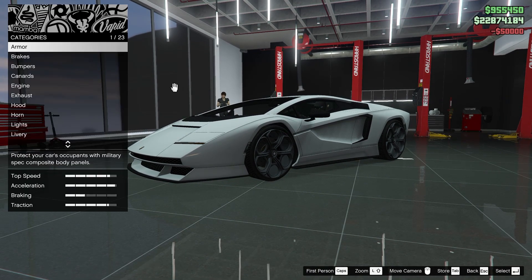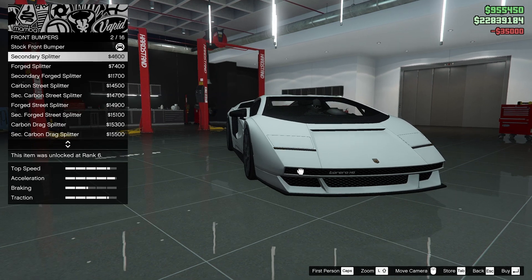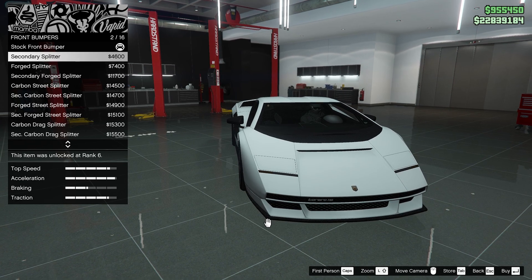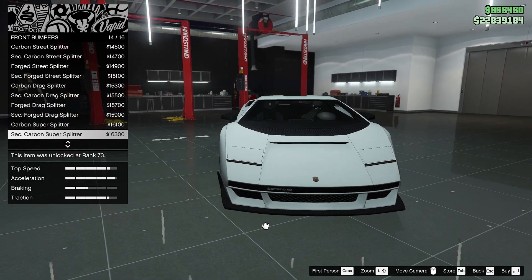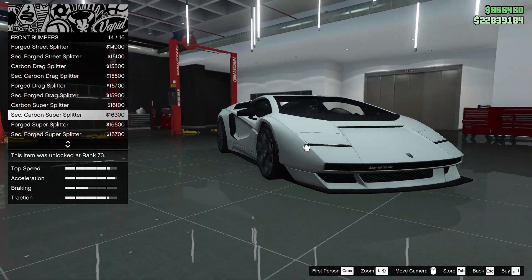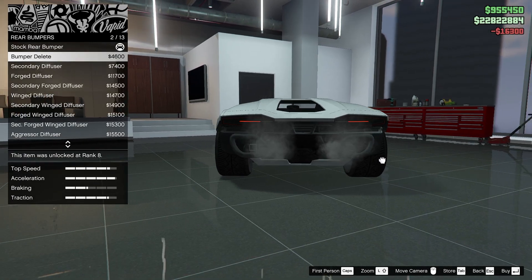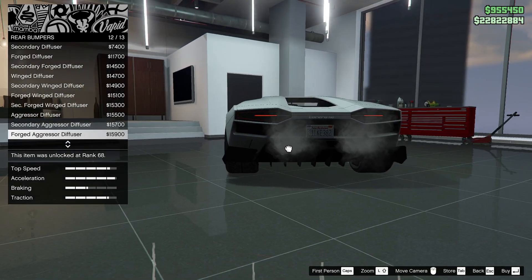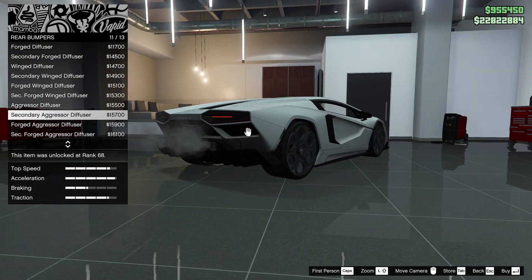We're going to do the armor first, and the brakes. Bumpers — a few different options. There's just a little design difference down there. We'll probably not do those. It's forged — not too excited about that. I think we'll go with carbon, secondary carbon for now. There's a full bumper delete option. I do want to go for a race build, because this is one of the better race cars with incredible engine power and lots of top speed.